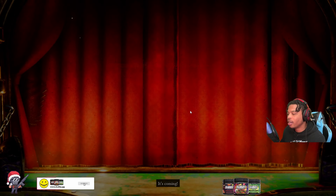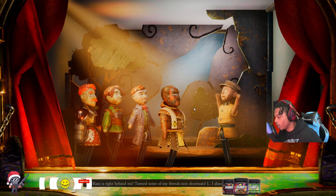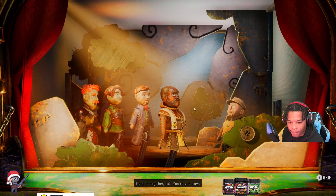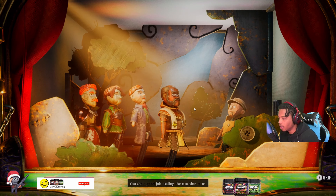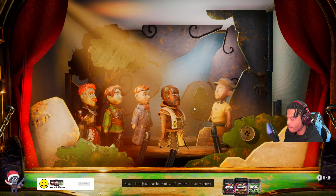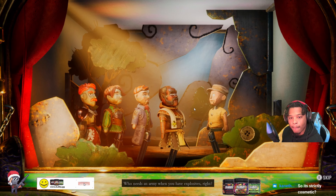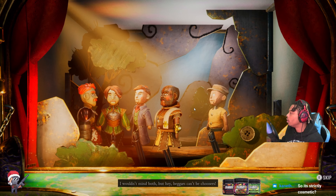Oh yeah, there's gear. I missed the gear person. There's gear — it doesn't do anything to the character though, it's just personalization. The gear that I have on is actually pre-order gear: Prestige and Lionheart gear. It's just cosmetics. Beggars can't be choosers.